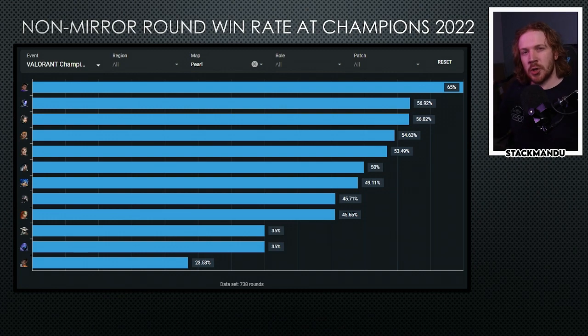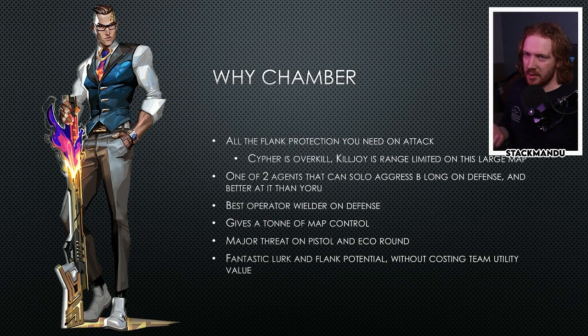Here is the non-mirror round win rate at Champions. Don't pay too much attention to this because it's a very small sample size of only about nine matches. It does paint an interesting picture - Astra showed to be dominant, KO and Sage are both great picks, Raze had a slight favor over Neon, and Chamber and Fade in the one or two matches that they weren't picked fared sort of evenly.